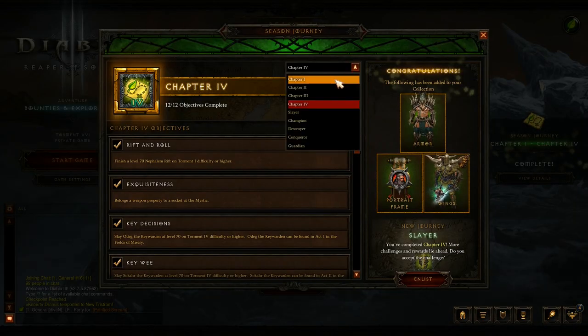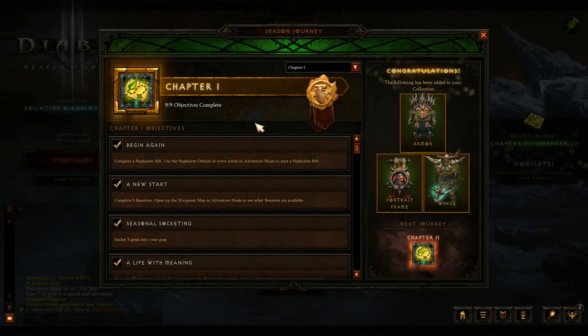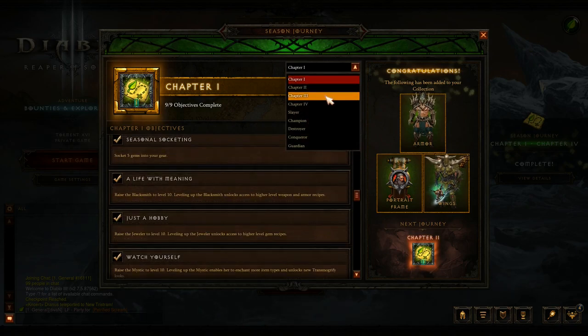You have different chapters. For example, we have chapter 1, chapter 2, chapter 3, chapter 4, slayer, champion, destroyer, conqueror, and guardian. The first 4 chapters will give you rewards if you complete these.